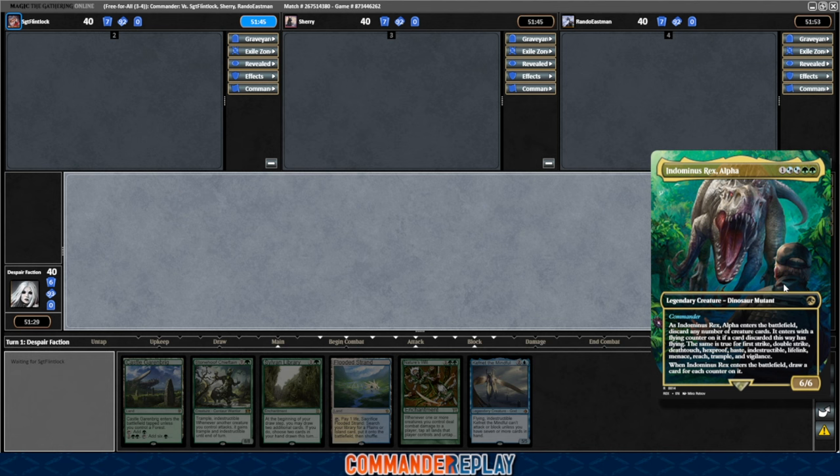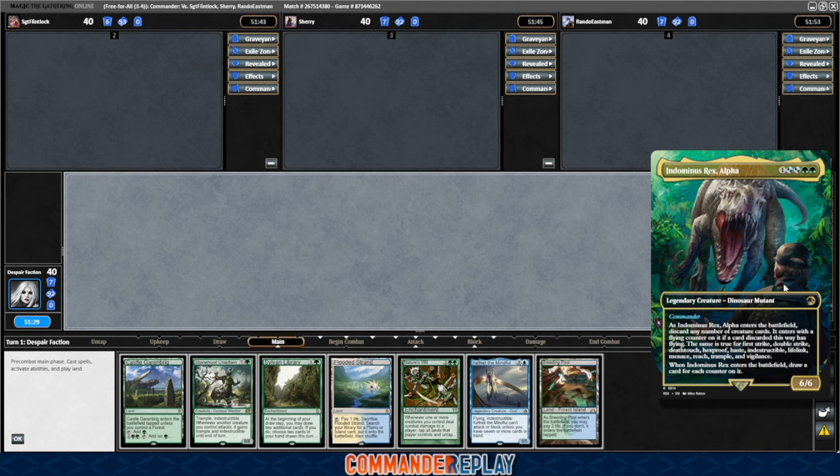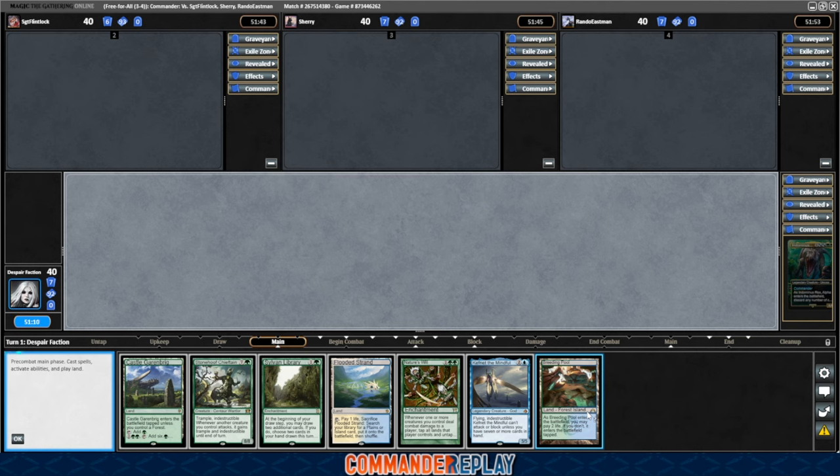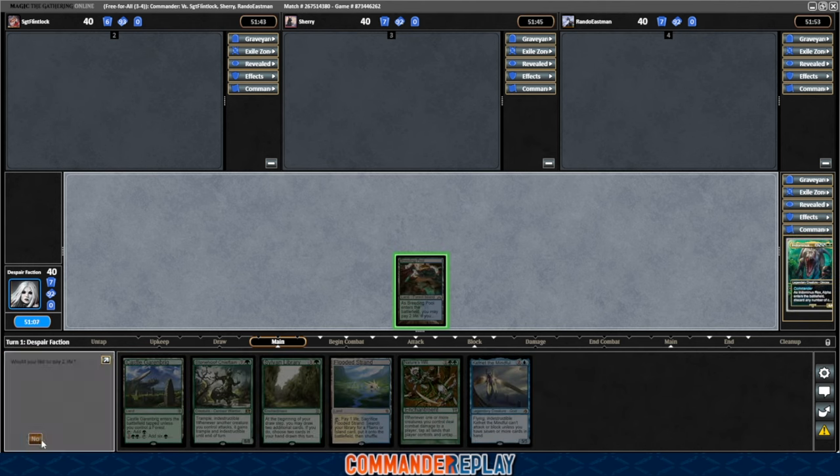I am pretty excited to give this one a go. I did just finish a game with it — it didn't go super good, but some bad politics happened in that game. There's a land — one forest, that's all it takes. We'll just go ahead and play the Breeding Pool tapped right here. Pass like that.